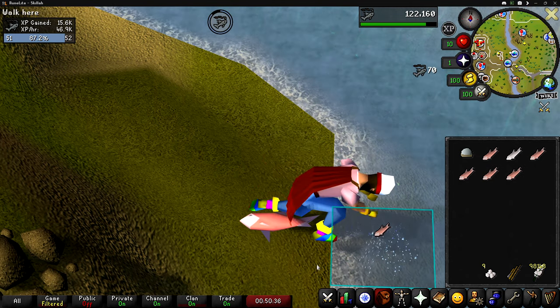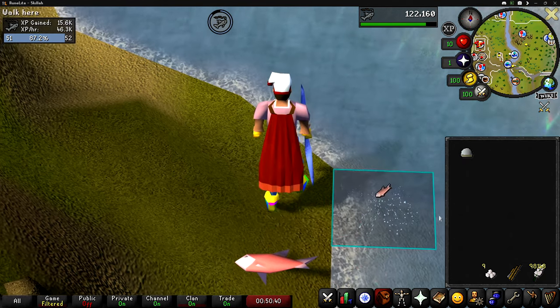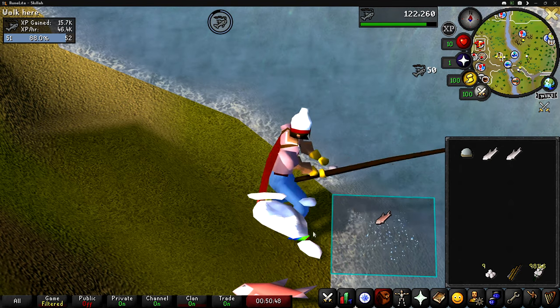The only annoying part of three-tick fishing in free-to-play is that the snow does despawn after several seconds, but it's not really a big deal because it allows you a moment to drop the fish in your inventory. Once the snow disappears, click the snow globe for it to respawn, and while it's coming back you can drop the fish in your inventory.